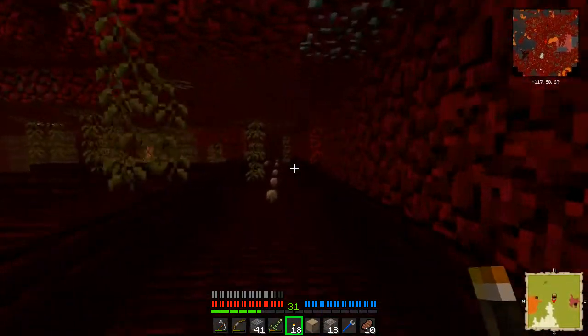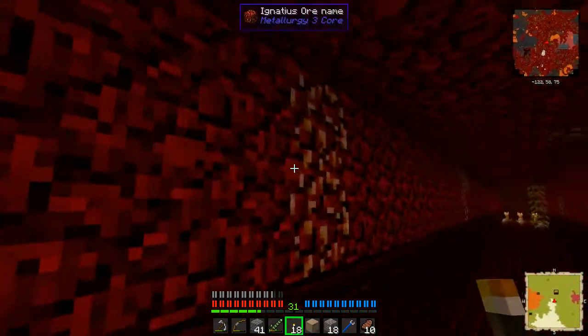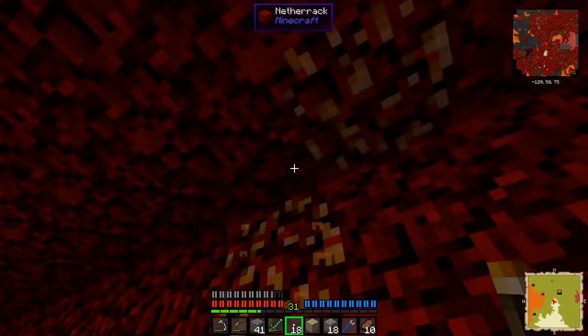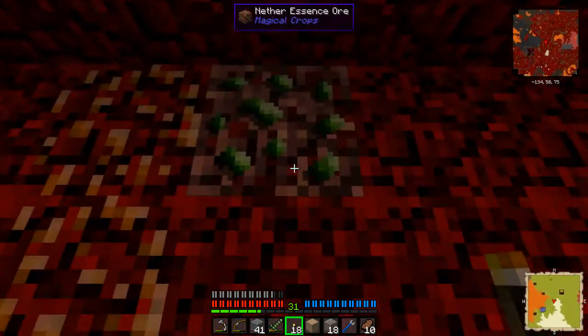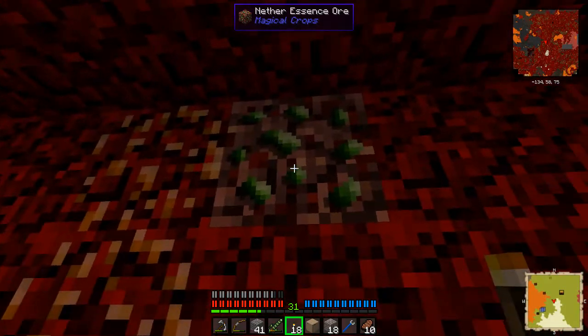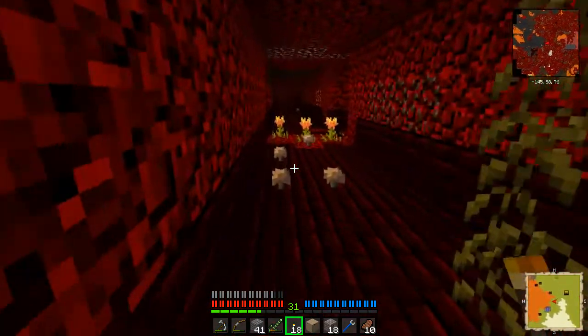I have some nether work from the one chest, but let's have a look around and see if we can't find some more — maybe find some Volcanists. We might not be at the right height. Right here is something else I haven't done: the nether essence ore, which is from the Magical Crops mod.